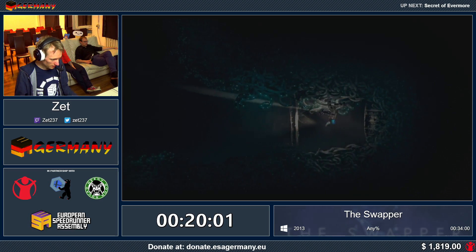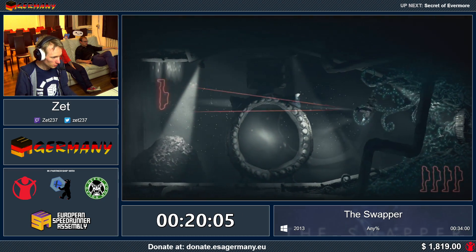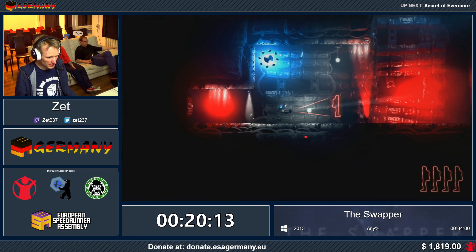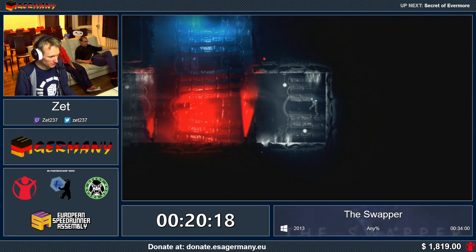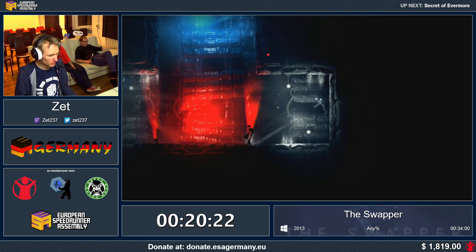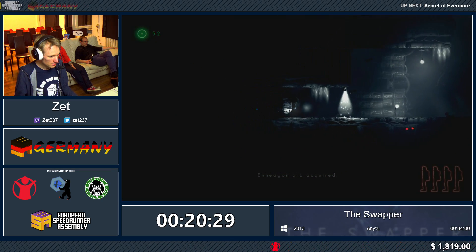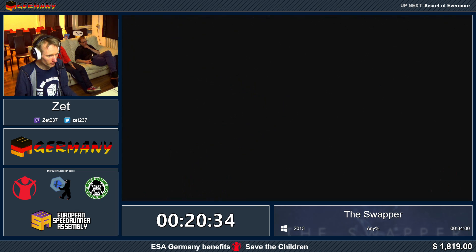When you swap, you have to shoot your clones with the swapper beam before you can actually swap between the clones. So there are a few frames when the beam is still in the air. And when your active clone dies before that beam has reached the clone you wanted to swap into - I just carelessly messed up - you will die. So you will have to time it, especially when you're swapping from midair and trying to save yourself from fall damage.